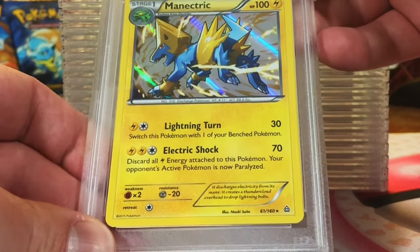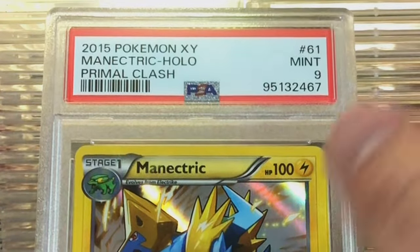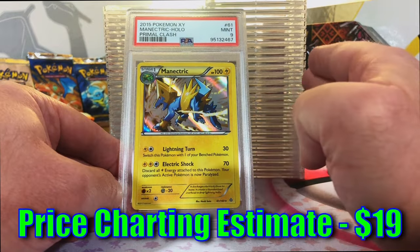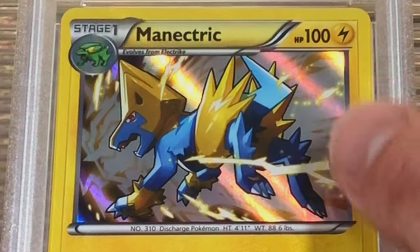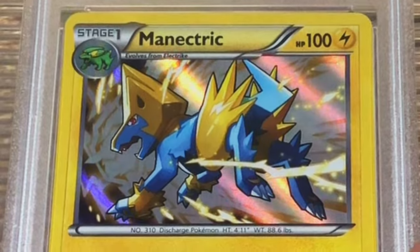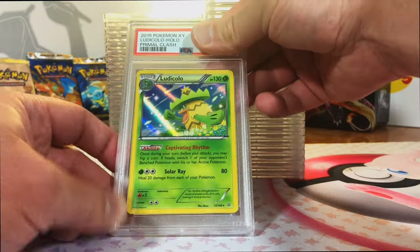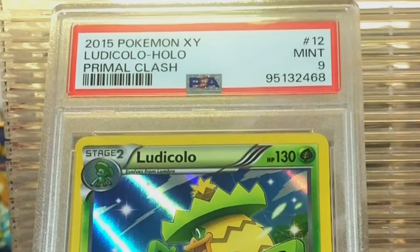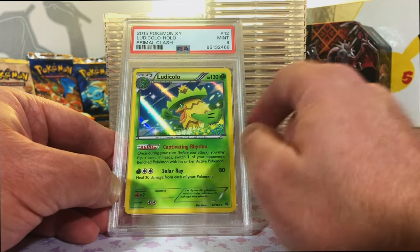Manectric Hollow from Primal Clash. This has got to be a 10. Okay, Mint 9 - definitely take that. So far we're doing great, only one less than a 9. I like this artwork - really cool artwork. Ludicolo Hollow from Primal Clash. This one's a 9 as well. Mint 9. We're going strong with the 9s. I won't complain about that.